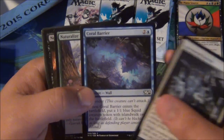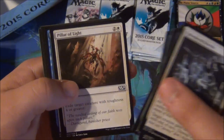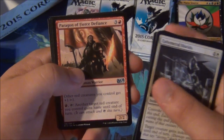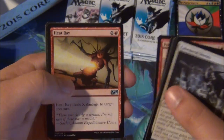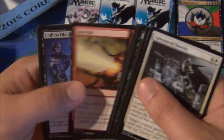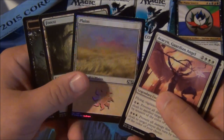Coral Barrier — just fine, creates another creature, that's exactly what we want. Rasko Swiftclaws pretty good in limited. We've gotten a Paragon in every pack so far — Paragon of Fierce Defiance, Heat Ray. Endless Obedience and Avacyn Guardian Angel. Oh, foil Plains — how you doing? You come here often?